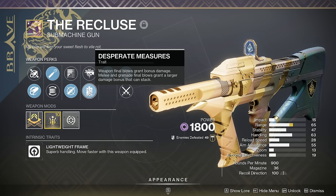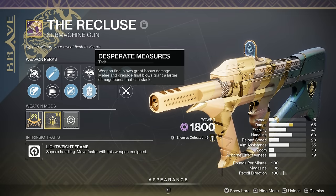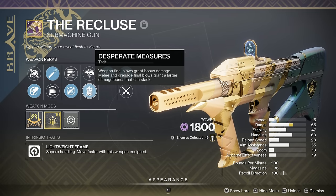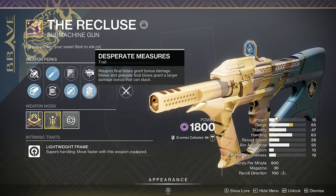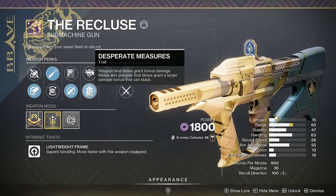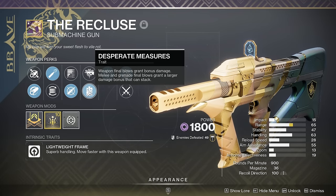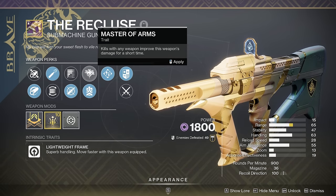Desperate Measures is also on other weapons. Weapon final blows grant bonus damage — it's a 10% bonus damage, and if you get a melee or grenade final blow it gives you a 20% damage boost. This damage boost lasts around six to seven seconds, and if you get a kill with Desperate Measures active, even at times two for a 20% buff, it will keep refreshing as a times two over and over.